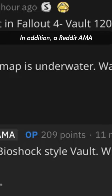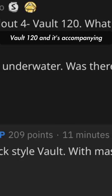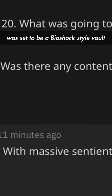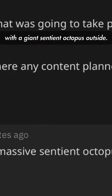In addition, a Reddit AMA by Todd Howard revealed that Vault 120 and its accompanying side quest, 20 Leagues Under the Sea, was to be a Bioshock-style vault with a giant sentient octopus outside.